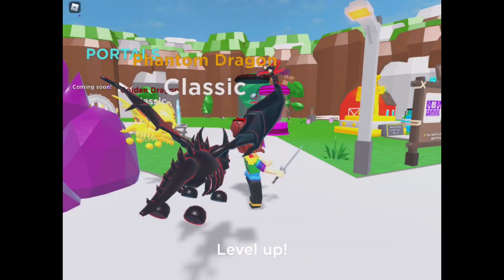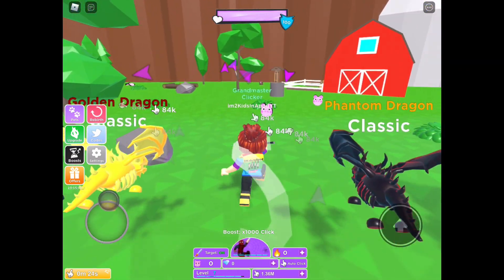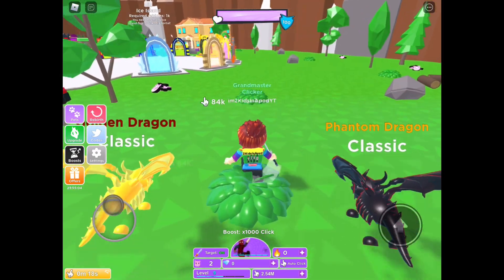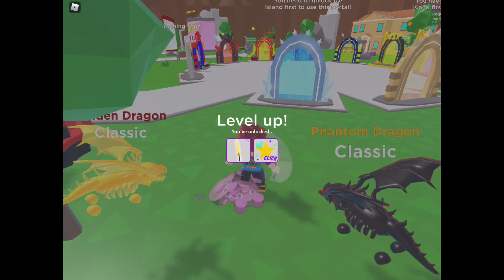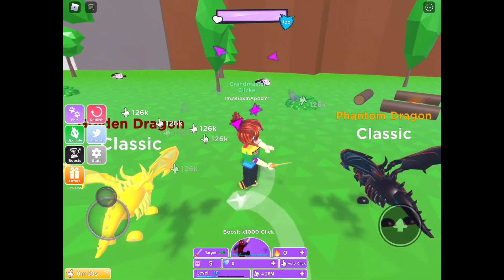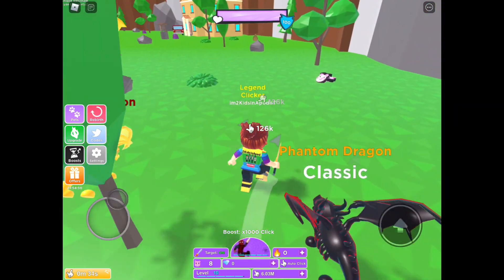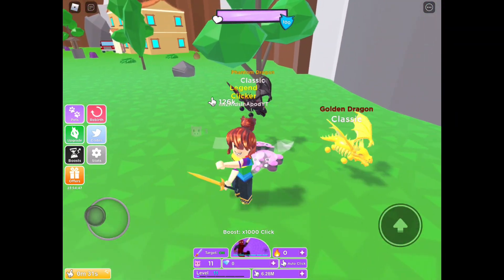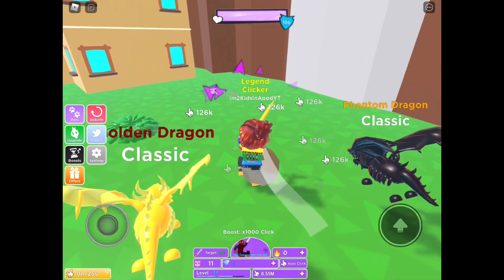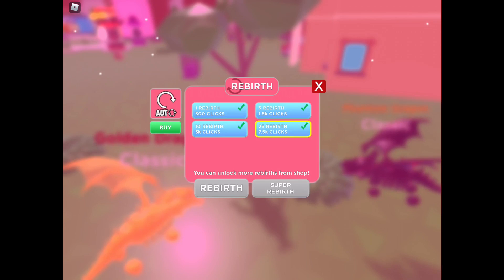I leveled up! Make sure you guys claim the codes as quick as you can because they expire very fast. Now let's go get peppa — Peppa Pig! Oh, is this a bunch of Peppa Pig? Yay! I unlocked a new sword and I don't even have to do anything — the more you level up the better it changes on its own. Hey, there's money over here — make sure you're clicking so you get much better stuff. Oh man, I can rebirth now!